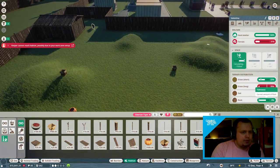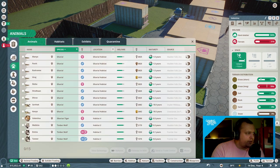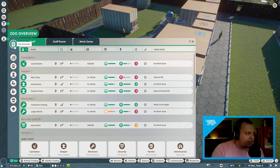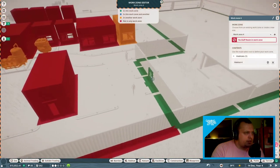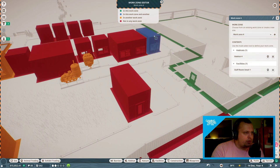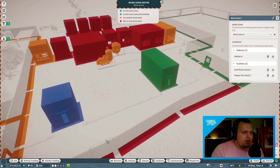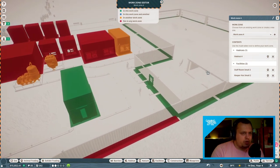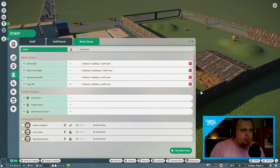The bad news is a keeper can't get there because of the work zones. We can edit that now. Let's go to the zoo, hire a new keeper, and add a new work zone. And that's going to be a staff room. For now they can use the same hut. Eventually we'll have a larger hut. We'll call that the Tiger Work Zone for now — very important tiger work zone.